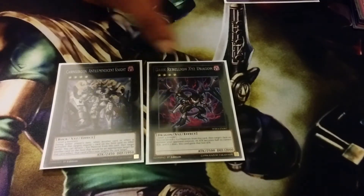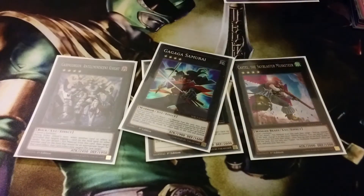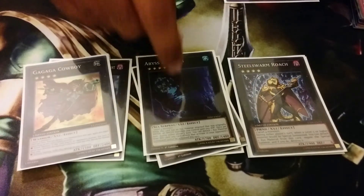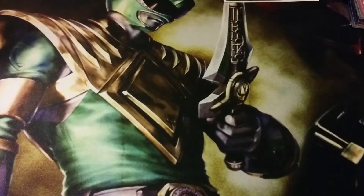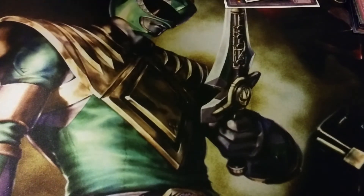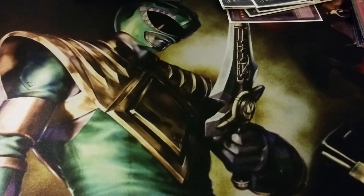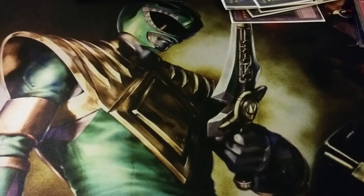For the Rank 4s: one Dark Rebellion, one Daigusto Emeral — good for Paleos — one Castel, one Samurai, one Cowboy, one Roach, and one Dweller. You really don't go into them much except Cowboy for game, because if you have Senju, Unicore, and Chaos Max, that's like 7700 on board — you need 800 more so you go Cowboy with Uni and Senju.